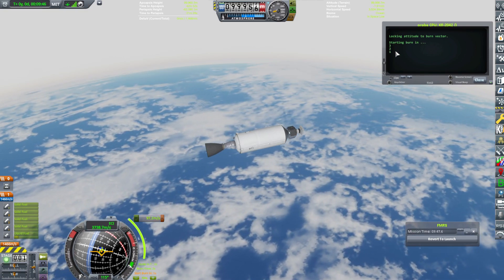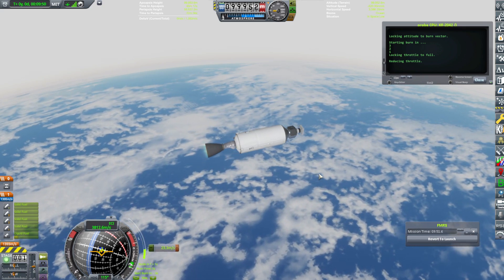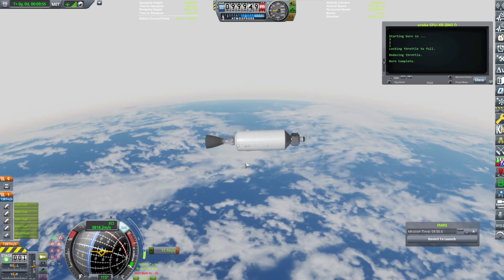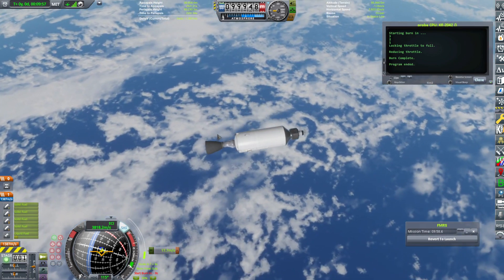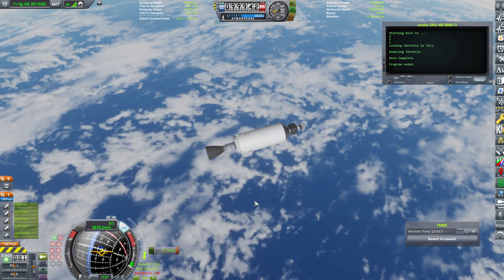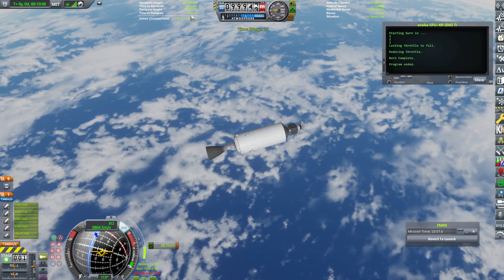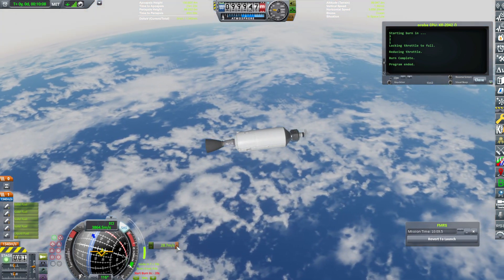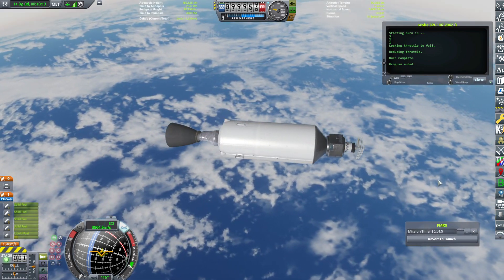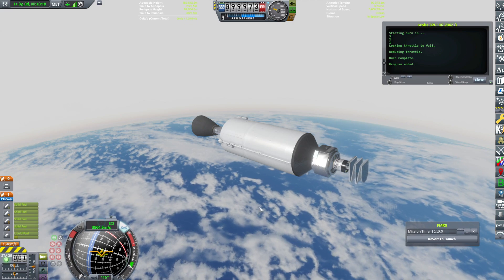And now it's going to start to burn. Burn complete — did we get into orbit? No, that messed up. It says the craft is only at 68,000. Burn some more. Now 150 by 99. It's not going to burn. Something ain't right going on here. Let's deploy this little solar panel.